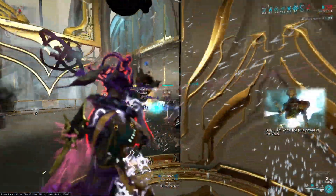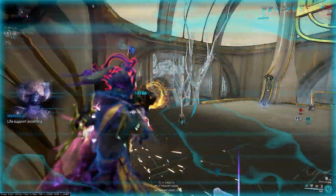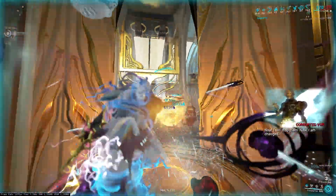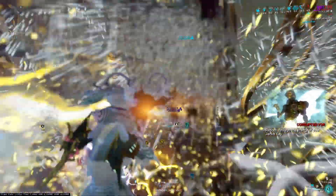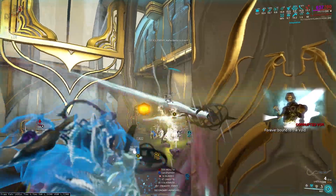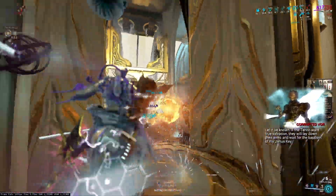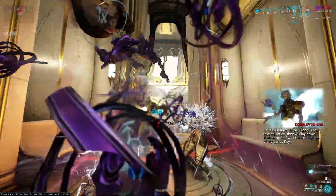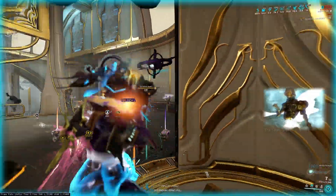This is essentially how you AFK farm Void Mot or Steel Path Void Mot — you find a little side room and sit in here. That's the damage on the Steflos. It'll hit like five figures, six figures, depending on how you build up. Once you throw on Eclipse and start hitting crits, if you have any big crit boosters beyond your general build, you're gonna do way more damage.